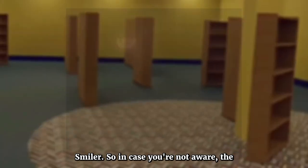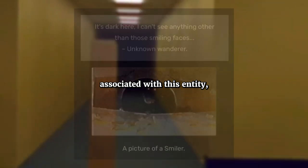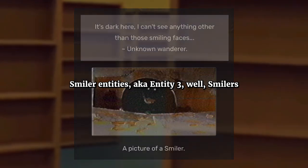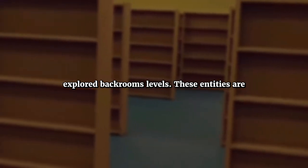Now let's move on to the smiler. The original smilers had received a rewrite, and as part of this rewrite, a new image was associated with this entity, this one. Before we move on to where this image came from, in case you don't know much about the smiler entities, aka entity 3 — smilers are basically backrooms entities with glowing teeth and glowing eyes.